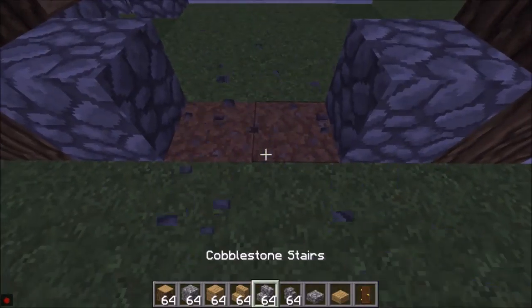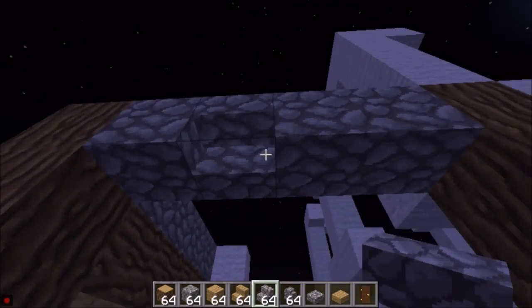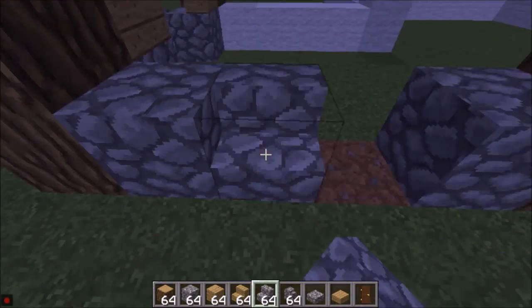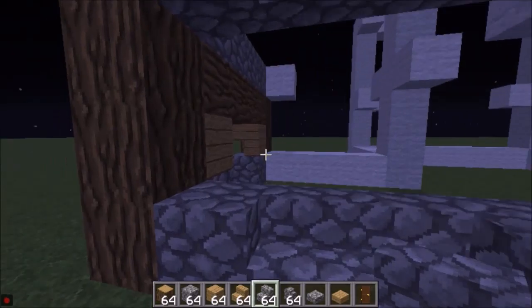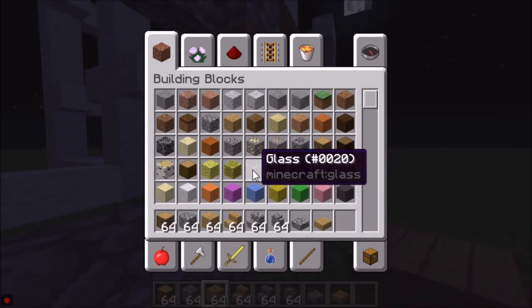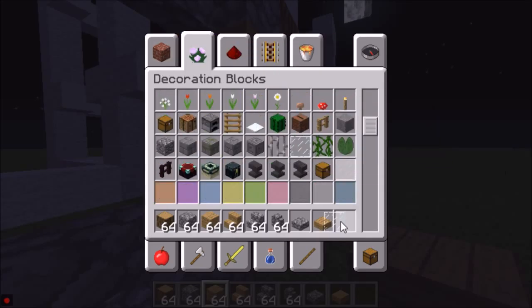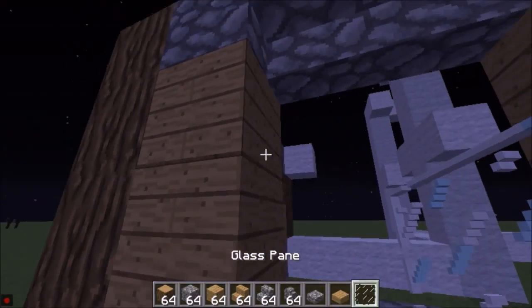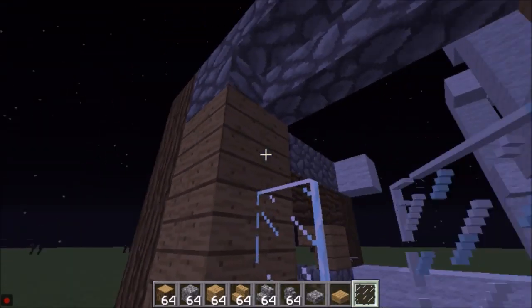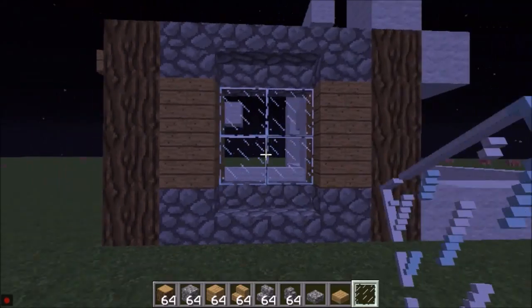So what I'd like to do here is change that, make the window with a detail like this. So I'm just going to do this. I could do this, but I'm going to pick the plain one because it looks better. And it's like that. So that's what it looks like.